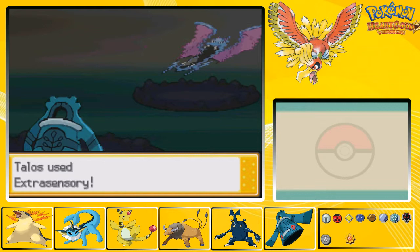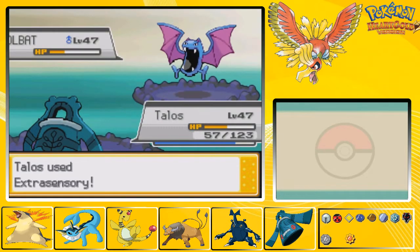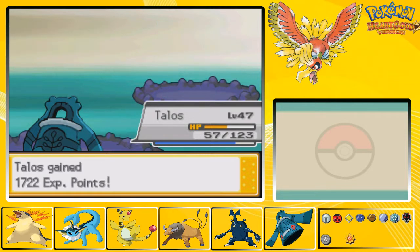Sorry about what just popped up on screen - it was just something trying to update, so I closed it. Finally - that was annoying. If Golbat can survive a couple attacks it's actually a pretty good hazard trapper, but eh.